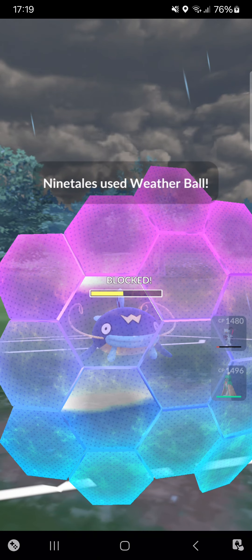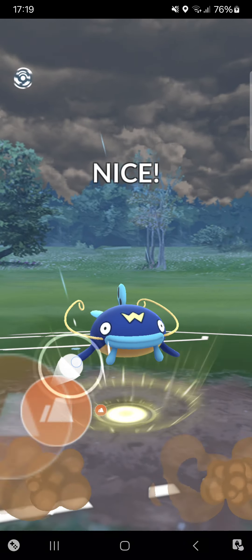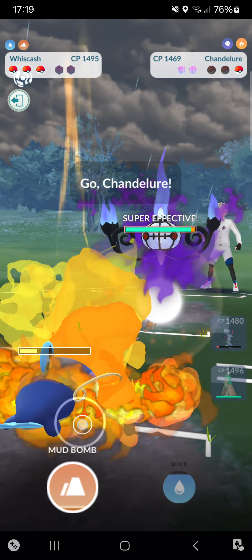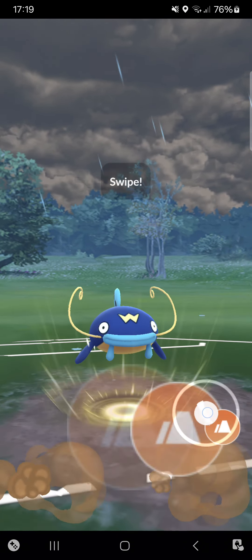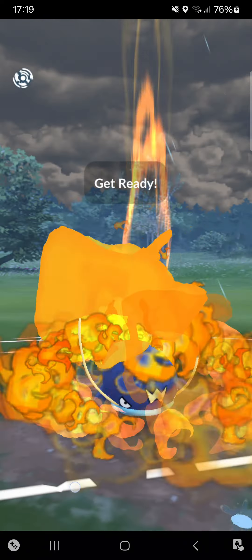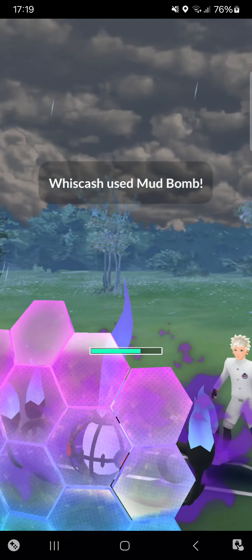Shielding the Weather Ball — otherwise I'm almost dead. Going for a Mud Pump. This Mud Pump will be able to KO that Shadow Alolan Ninetales. I'm deciding to go for just a Mud Pump so the opponent has to shield. Going for another Mud Pump, seeing what the opponent responds with.